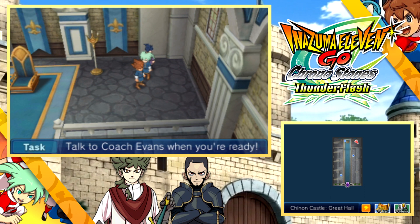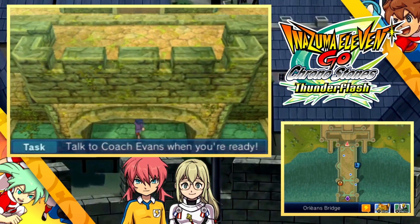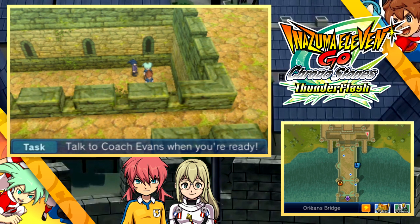Also here in France, if we go to the Orleans Bridge and head to this corner of the map, there is a silver chest containing the Faded Map, which is a pal pack item used to recruit King Arthur and other members of the Camelot era.